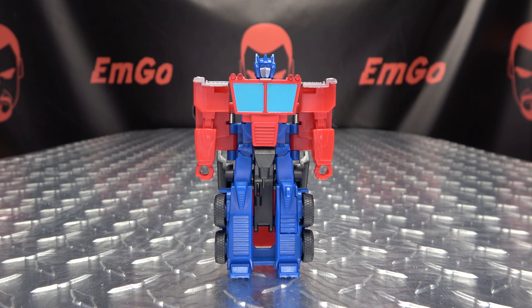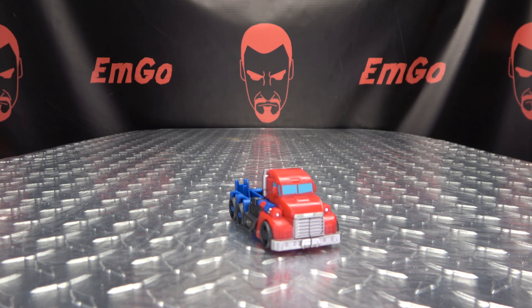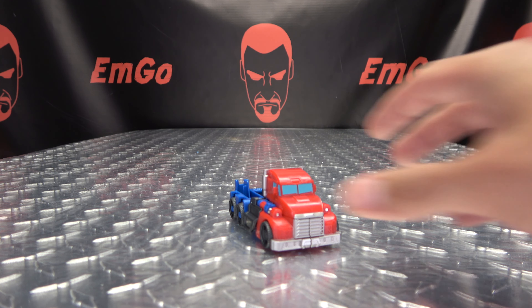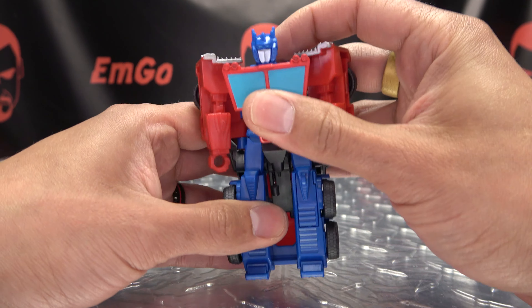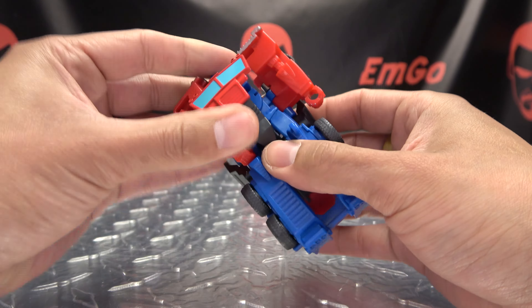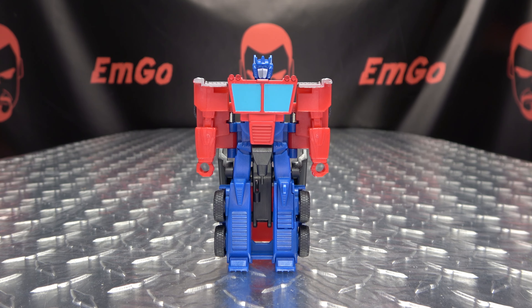So first we'll start with Optimus Prime, and to transform him, you're just going to do that. There he is in his alt mode. And to get him back into robot mode, just flip this section back — it'll open all this up — make sure everything locks in. And there he is, back in robot mode.